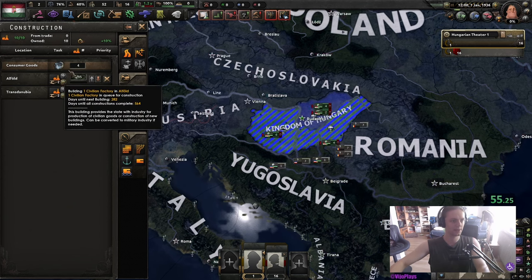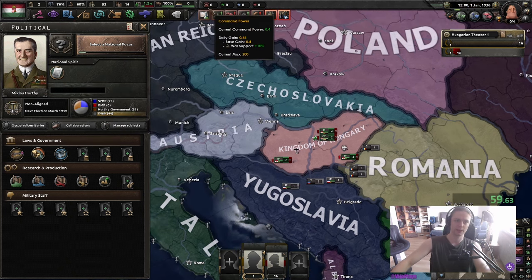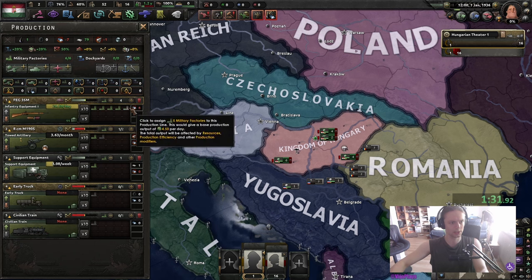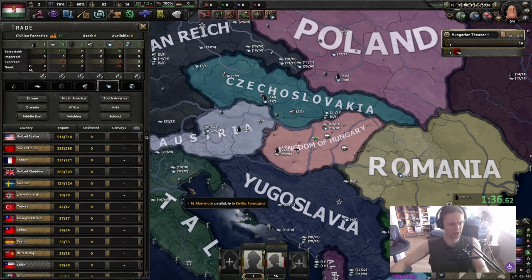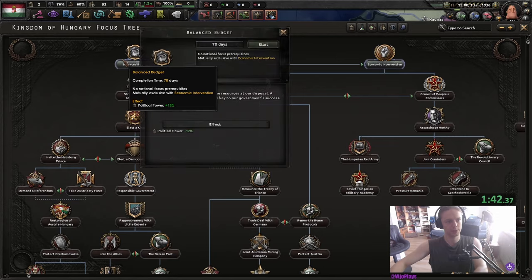First off, we are going to be building civilian factories because we have the Treaty of Cringenon and that's 50% mill factory construction speed. Design the MAO, a little bit of RT, a little bit of gun. We're gonna get one steel from the Germans, and we are going to start off with the balanced budget.